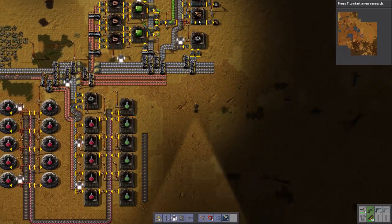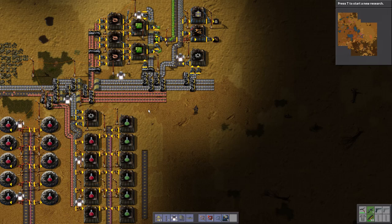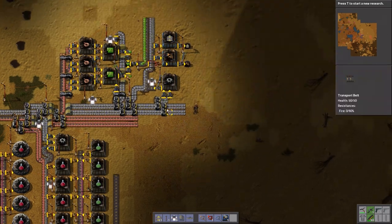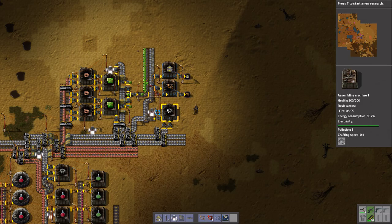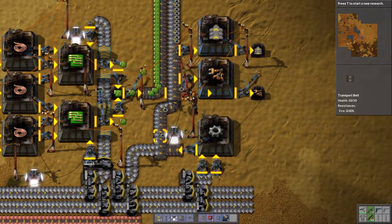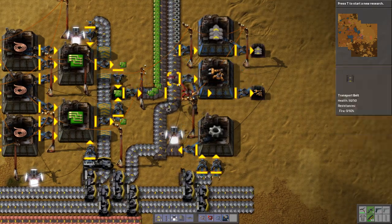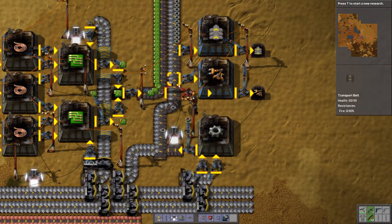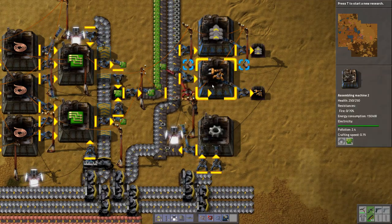Now, the other thing I could have done is to make these two factories here and just route some circuits down here. I'm kind of regretting that I have not done that. This is actually a prime example - the gears production. Gears are coming up here and the inserters are getting all the gears, but the transport belts are not getting any. That's because this eats more than this can produce.